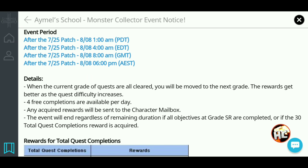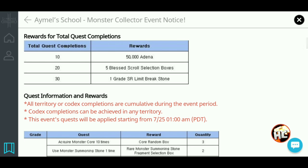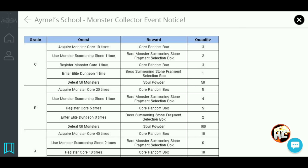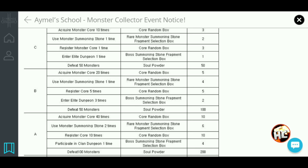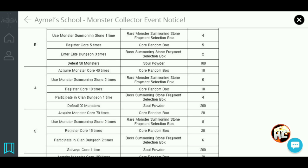You can see you'll have about two weeks to complete this event. Here are the rewards: 5,000 Adena, five blessed scroll selection boxes, which is pretty nice, and a limit breakstone. Here's what you have to do — I've already done most of these; they're pretty easy. Acquire a few cores, do a summoning stone, register a few cores, go to the elite dungeon, crush a few cores up, get some soul powder.